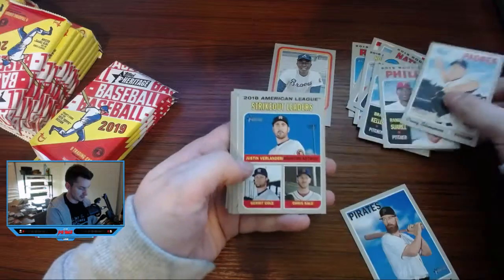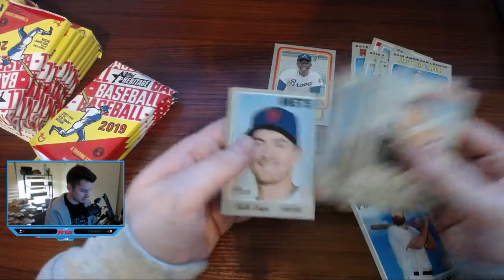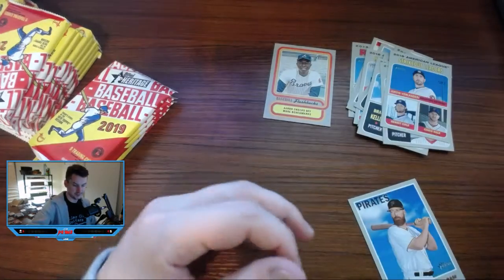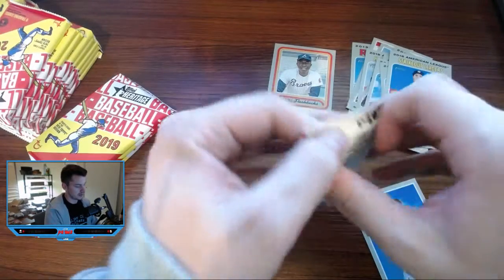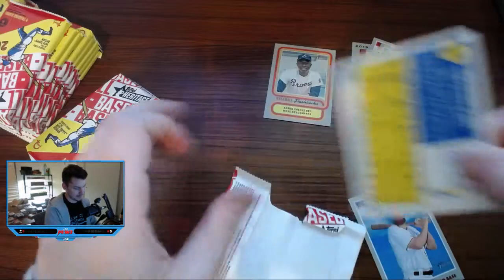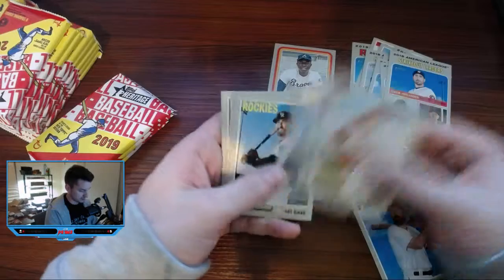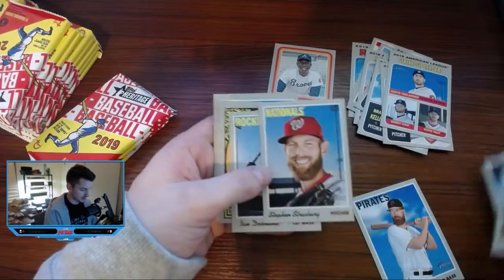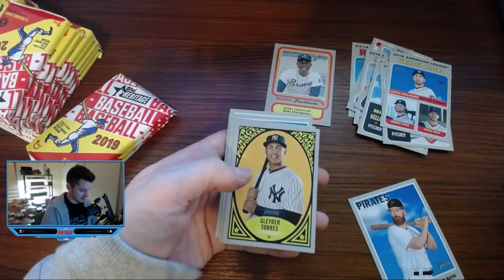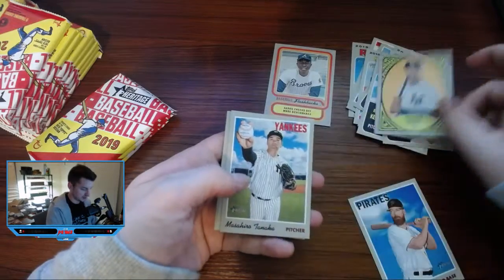Royals, Phillies strikeout leaders. Seth Lugo down, Mets. Miss Davis, Strasburg — like that's probably a short print, right? Nope. Desmond, Gleyber Torres New Age Performers — this is a pretty rare insert, so that's pretty cool to see. Daca go-ahead home run. More base.